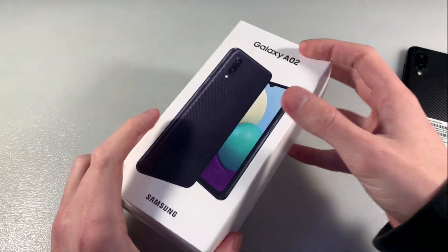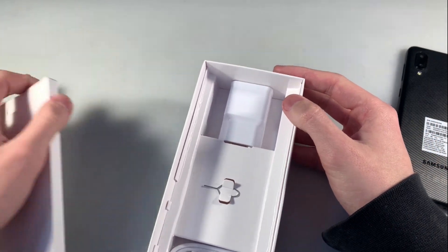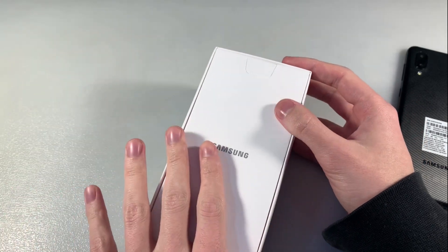Start unpacking, look at the box contents. In the box we have a key for the SIM slot, an adapter for charging and a microUSB cable — that's all.